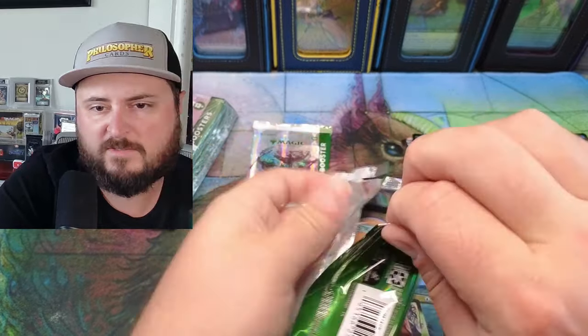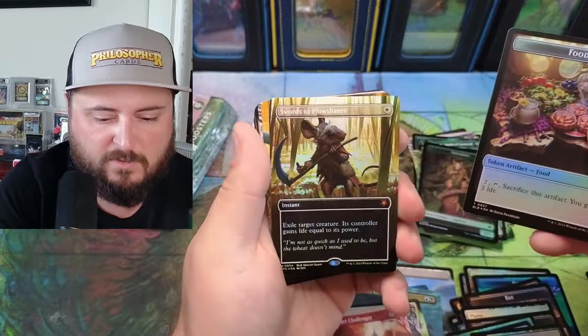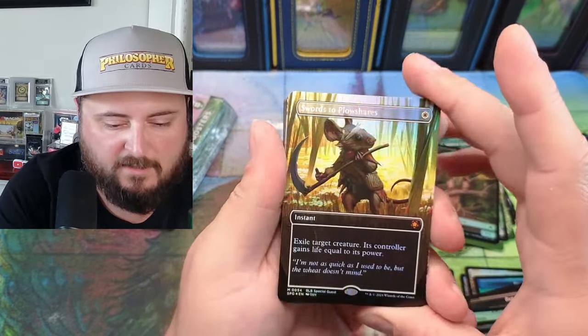Overprotect, Nocturnal Hunger, Tempest Anger, Carrot Cake. It does not appear we're getting a raised foil in this one. Swords to Plowshares — oh yeah! Look at that thing.